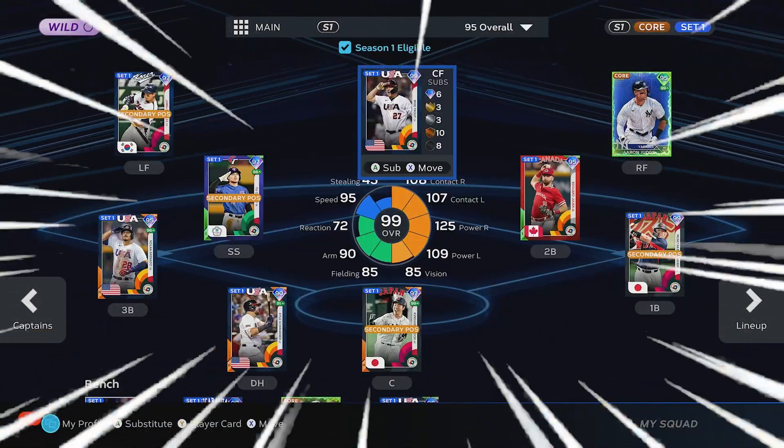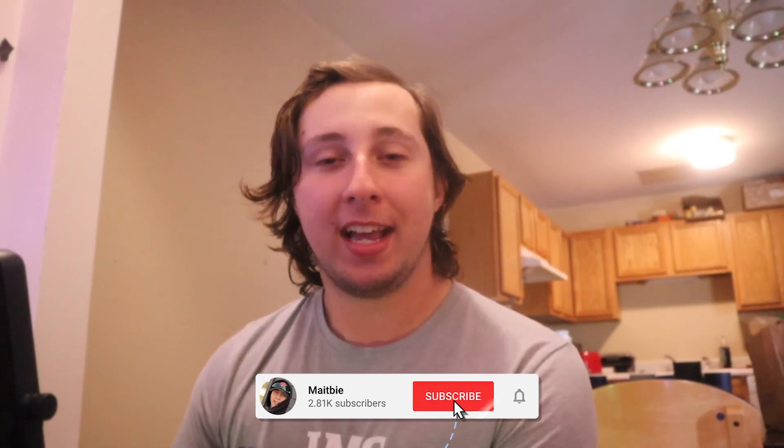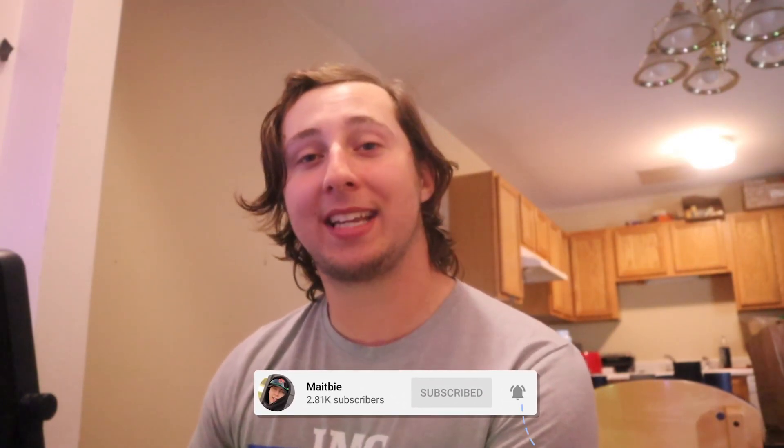Do you want a god squad but don't have the stubs to do it, and you want to make it to the big stage of World Series? Today we're going to be talking about the budget beasts of MLB The Show 23. Budget beasts are cheap cards on the market that play just as good as some of the top tier cards going for about 300,000 stubs, or even some of those collection rewards — they're the next best thing. Hit that like button, we're on the road to 10k, and let's get right into the video.